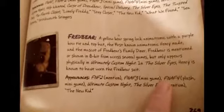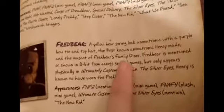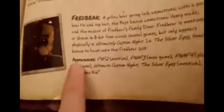It describes Fredbear as a yellow bear springlock animatronic with a purple bow tie and top hat — the first known animatronic Henry made and mascot of Fredbear's Family Diner. He's mentioned or shown in the 8-bit minigames, the Silver Eyes, and other Henry-related content. Looking at his appearances, he's listed in FNAF 2, the FNAF 3 minigames, the FNAF 4 plush minigames, and Ultimate Custom Night because he has a secret jumpscare.